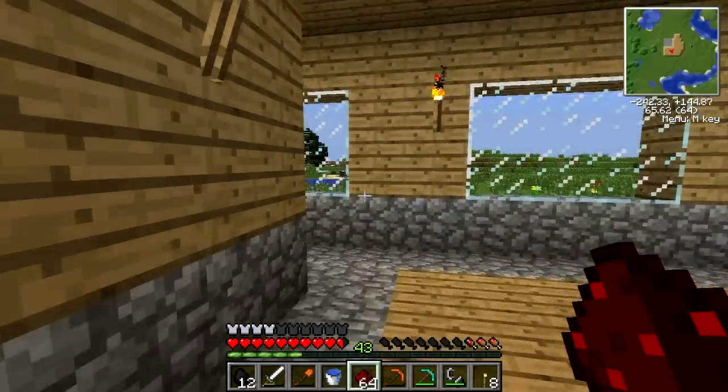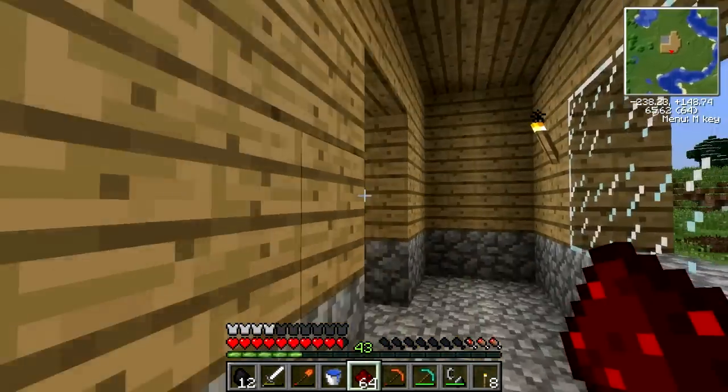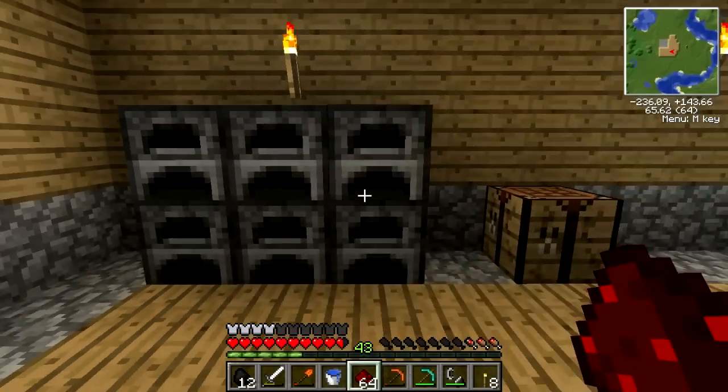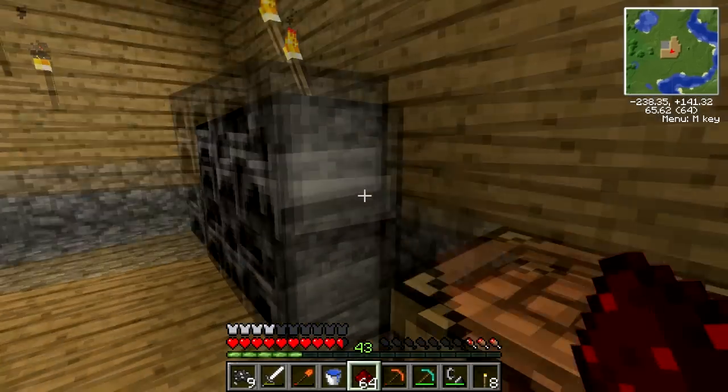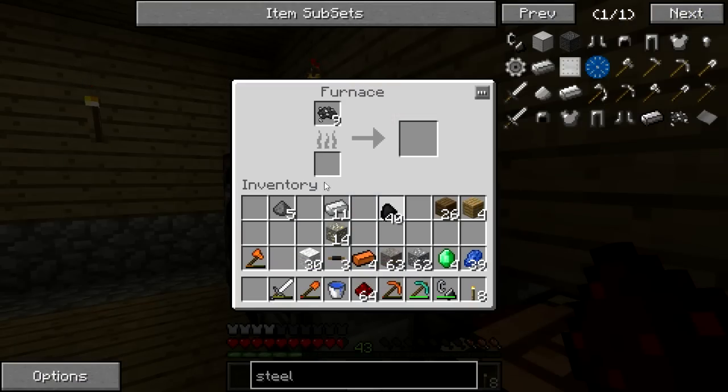We're going to head over to the mine and grab some coal — I have like 8 stacks over there. We need 9. The fastest way to do this is just like that. That will give us enough steel. We're going to throw that in here and smelt it.